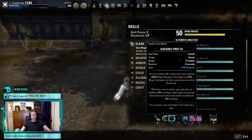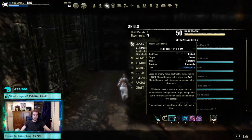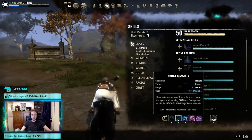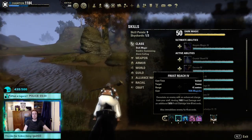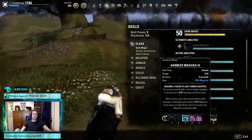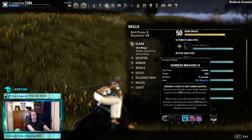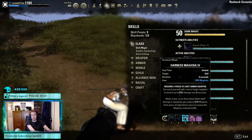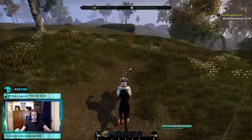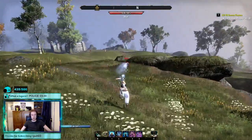On our back bar we're running Daedric Prey, which gives us 40% more pet damage and adds a big burst to the combo — it's just perfect. Number two is Frost Reach, which gives us our spammable, a root, and a DoT that adds into the burst. Harness Magicka for our shield — you don't really want Dampen. Even though Stamina is strong right now, if you've got one magical attacker on you the Harness Magicka return is too good on a sorcerer. I think Harness is the way to go, and then the pets as toggles on this bar as well.